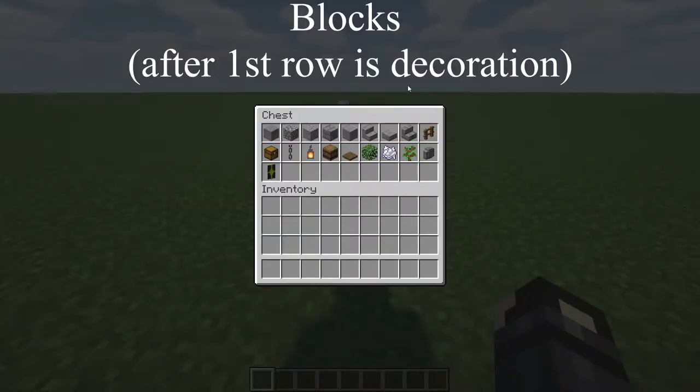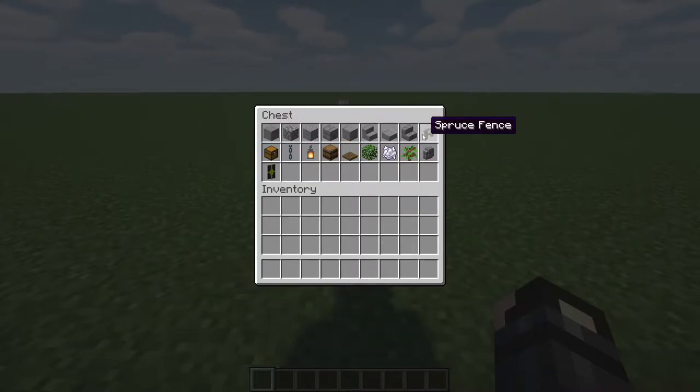For this build, we're going to primarily need this top row of materials. Everything below that is just decoration and is completely optional. So let's go ahead and grab this top row.